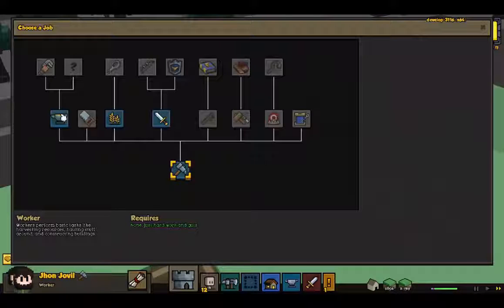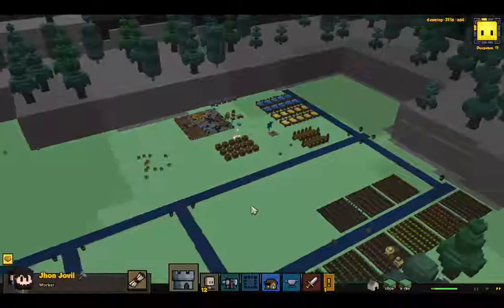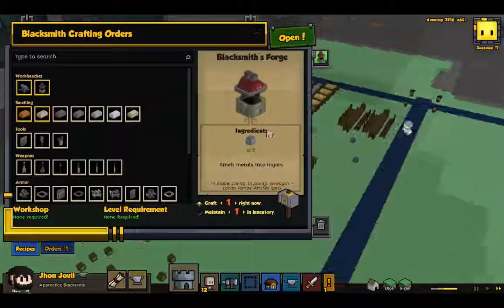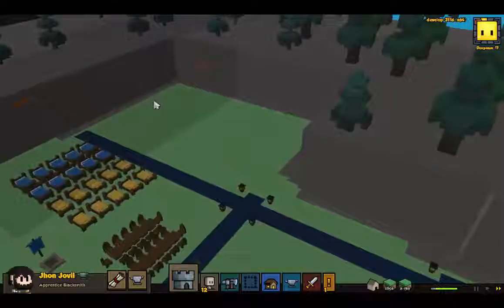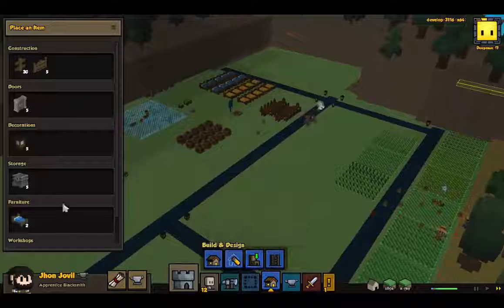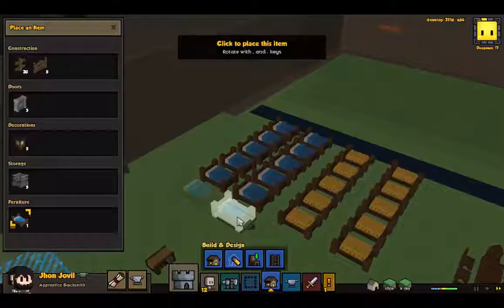I forgot - you are definitely changing jobs. Blacksmith. Let's get that blacksmithy going up, pronto. We're going to need more copper and tin. Tin is up here, copper is there and there. Place you right there. Boom boom.